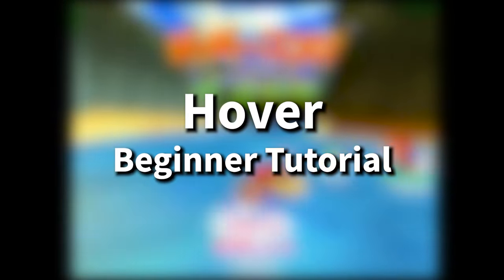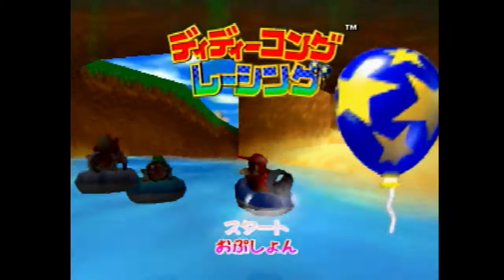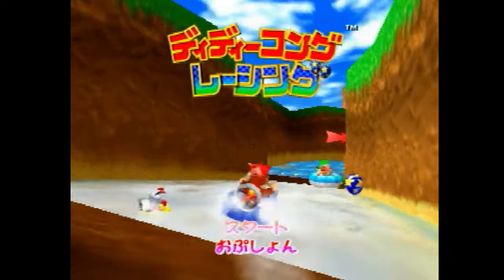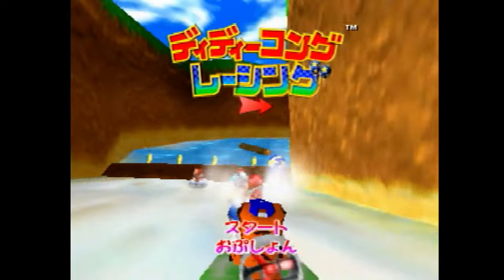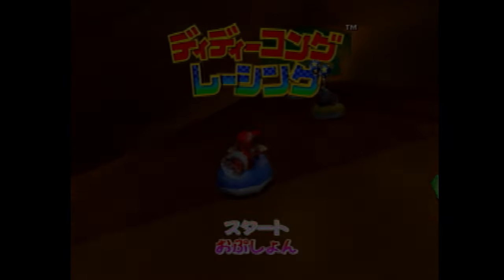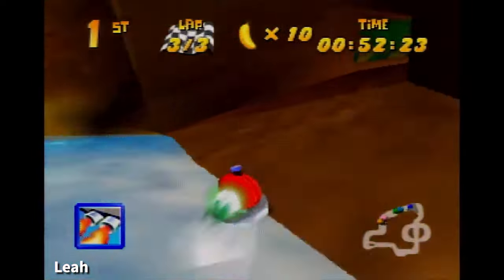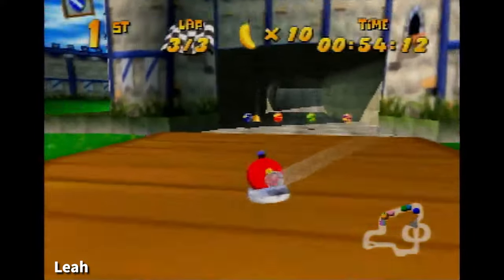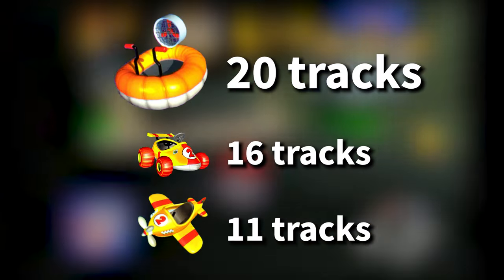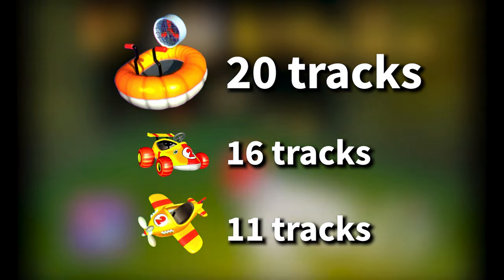New players usually dislike the hovercraft intensely. It's floaty, hard to steer, and seems almost impossible to keep speed with. But with a little practice and a better understanding of how the vehicle works, many players find hover quickly becoming their absolute favorite vehicle. Lucky for them, all 20 of DKR's tracks can be played in hover, making it by far the most content-heavy vehicle in the game.